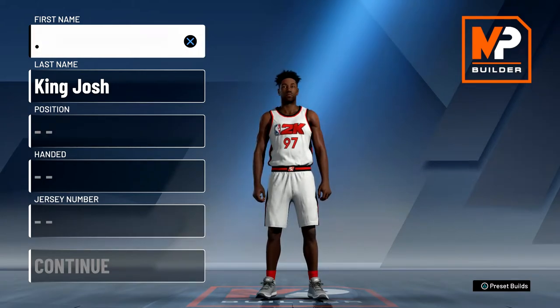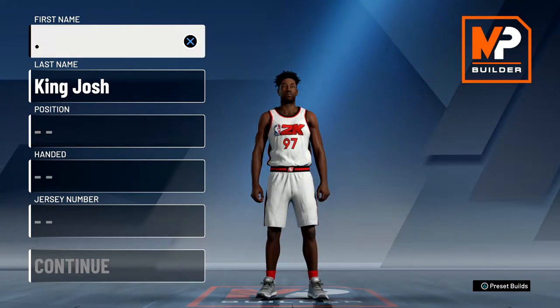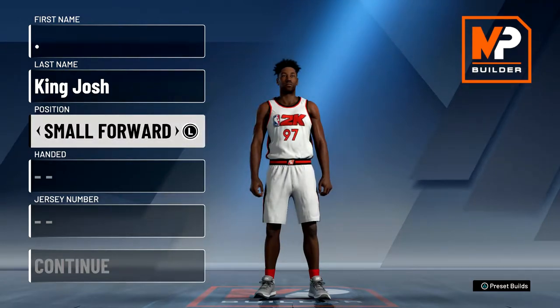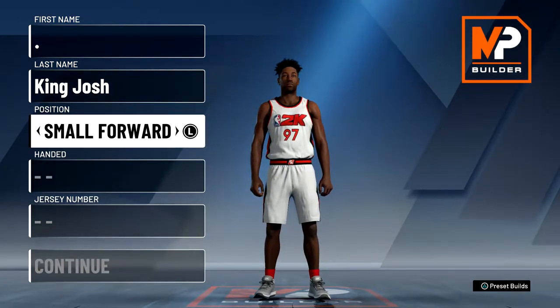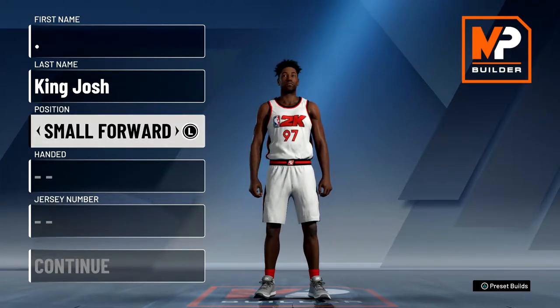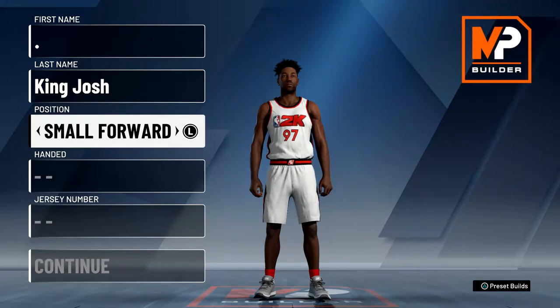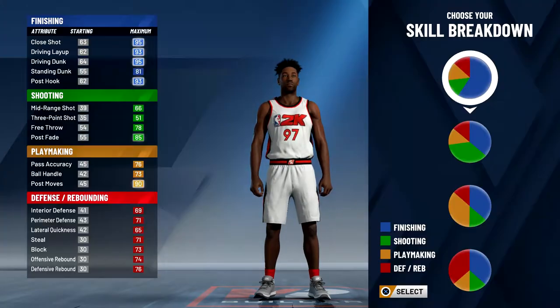What's up guys, it's King Josh back with another video. Today I'm going to show you how to make my rebounding wing build. For the position you want to go Small Forward — I checked and Small Forward gets about five extra attribute points instead of Power Forward. You can do either one, but if you want the player to be called a Playmaking Glass Cleaner you'll want to go Power Forward. I just went Small Forward, so it's called a Rebounding Wing.